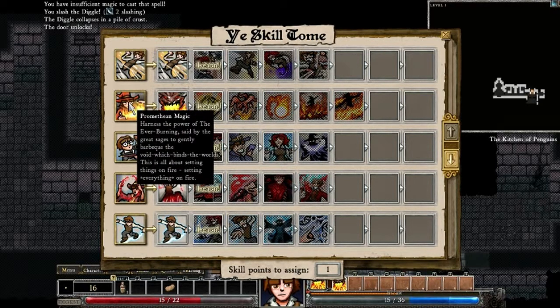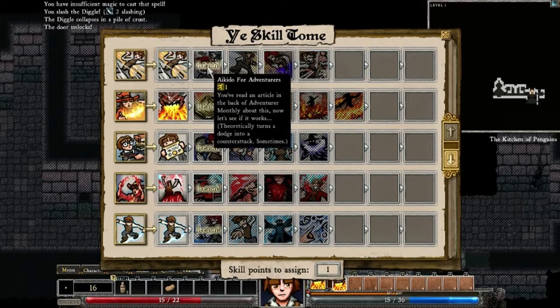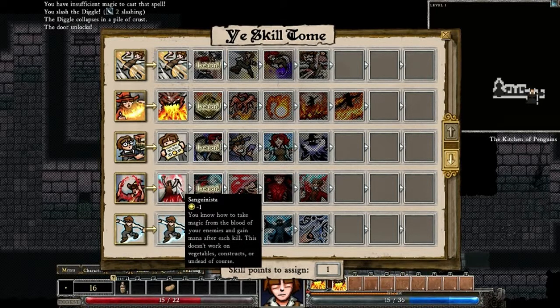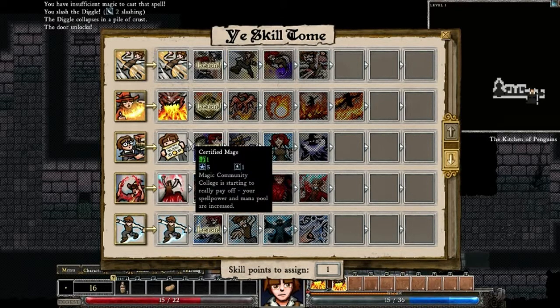Depending on what abilities you choose: the Rune of Exploding is generally considered to be an incredibly powerful ability for its mana cost. Promethean Magic is the uber magic ability. There's also Viking magic and techno magic, but Promethean is the one that wrecks things. Artful Dodger's Aikido theoretically turns a dodge into a counterattack sometimes — whenever you dodge you have a chance to counterattack, though you still have to be in melee range. Blood Magic lets you use dark arts to have melee attacks drain the vital energies of your enemies and transfer them to yourself — essentially melee hit to drain mana. How you build your character is up to you.